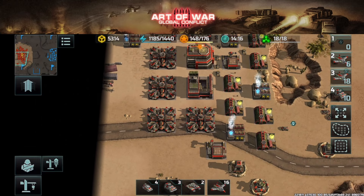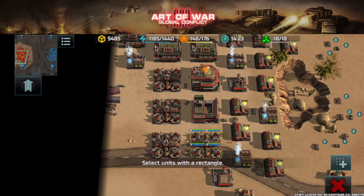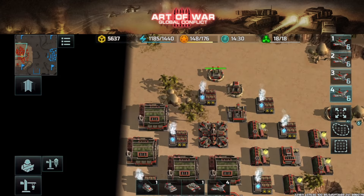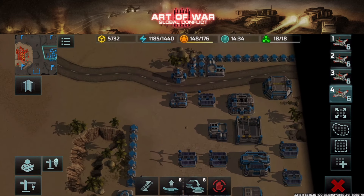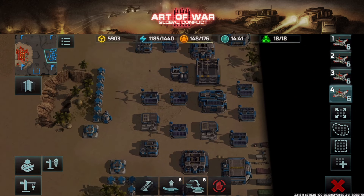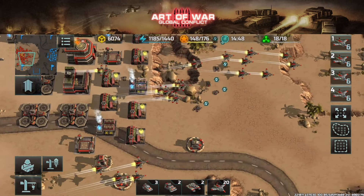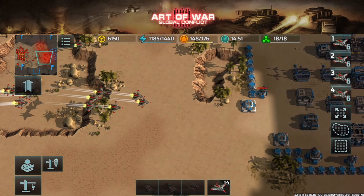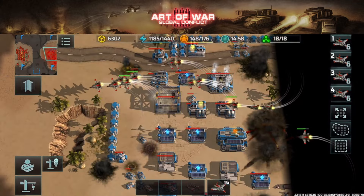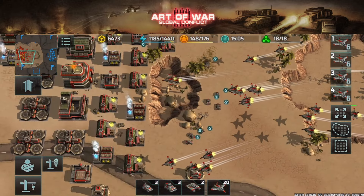You need a minimum of six hawks to kill a single power plant, assuming it's not maxed out. So you can group them — six, six, six, six — and attack four different targets at the same time. Then you select the unit button, the arrow pointing outwards just below the four hawk groups, and they'll all retreat at the same time.